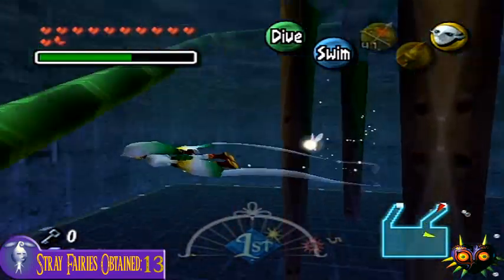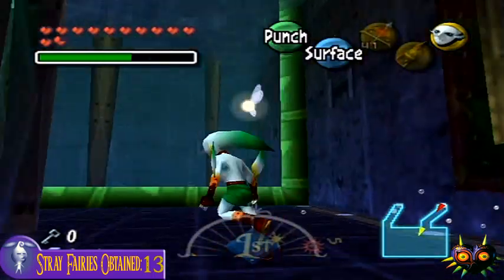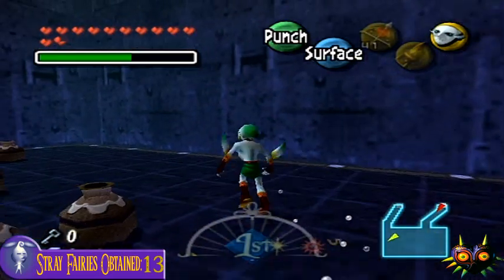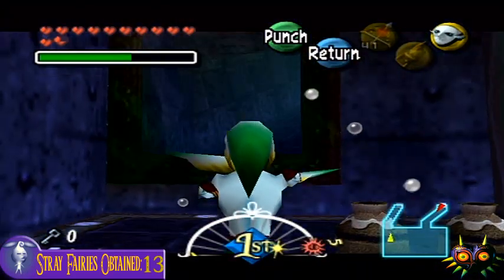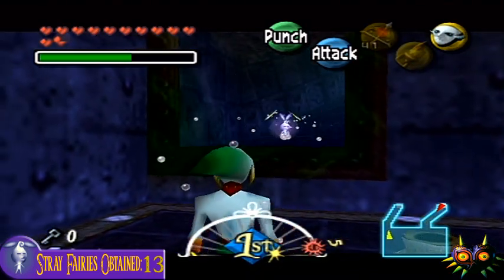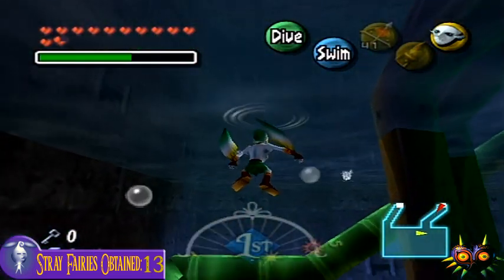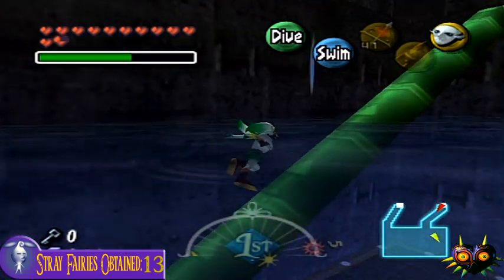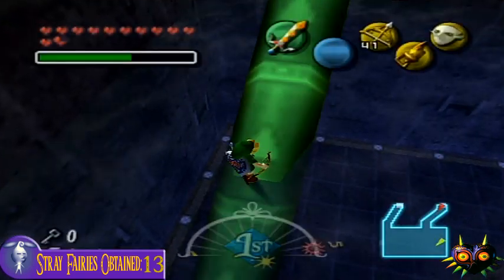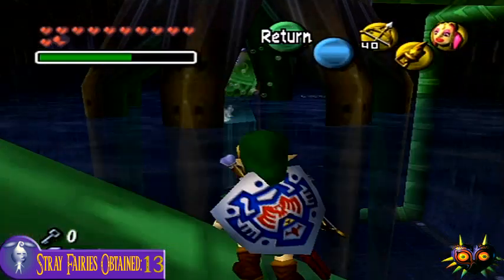This is the last room of the dungeon, and I think I have all the fairies for it. There's one in the waterway. Everyone forgets that you can pop the balloons and go get the fairies later with the great fairy mask — they'll come to you wherever you are if you're in the same room. Get out our regular bow, shoot this one, and put on the great fairy mask. And that's it — that's all fairies. We did it in less than 12 hours, actually about 11.